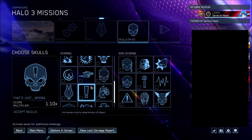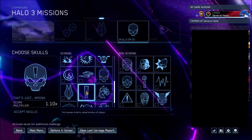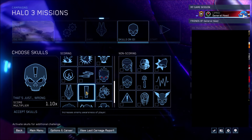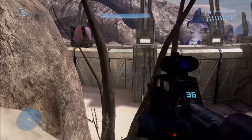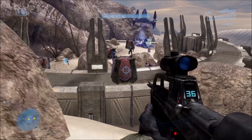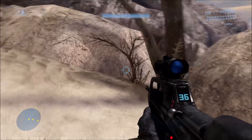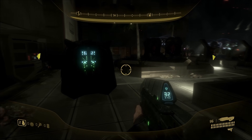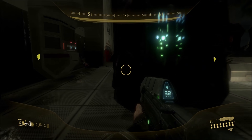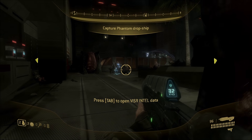Next up, we have the That's Just Wrong Skull. This one increases the enemy awareness of players so that you can't really sneak up on them anymore. Like the sniping part of the mission on the Ark — normally you can just stay on the ledge and snipe them, but once you come here, they've already noticed you and will start shooting at you immediately. It's the same with ODST: when you approach enemies, they've pretty much already noticed you and will start coming toward you. They're pretty much aware of you no matter what.